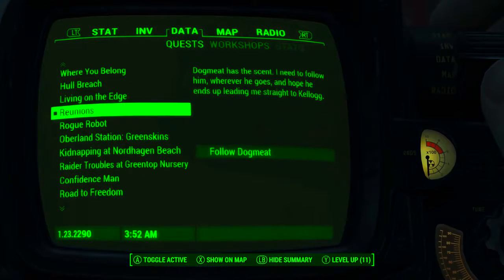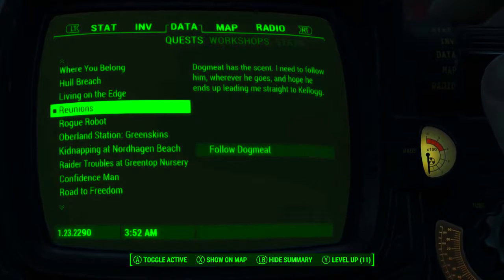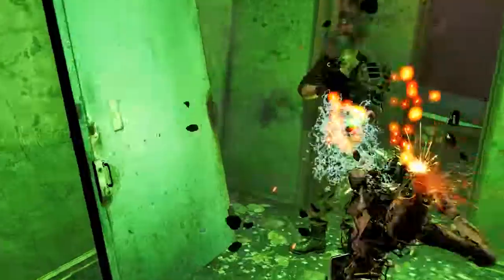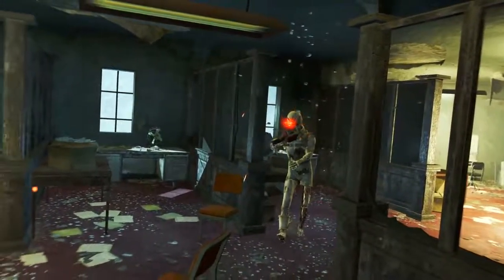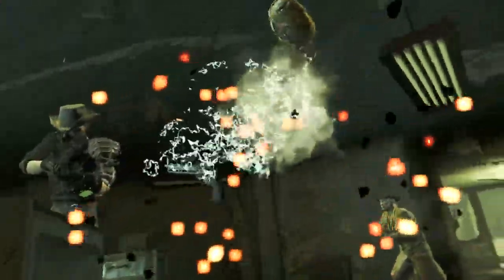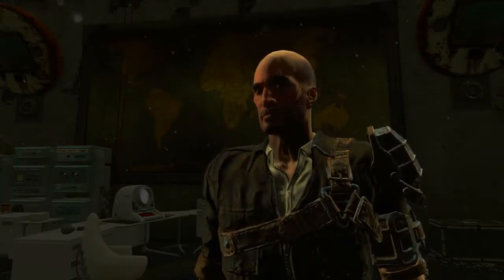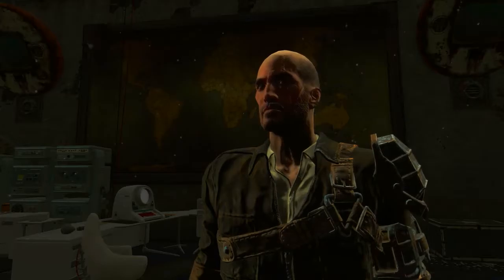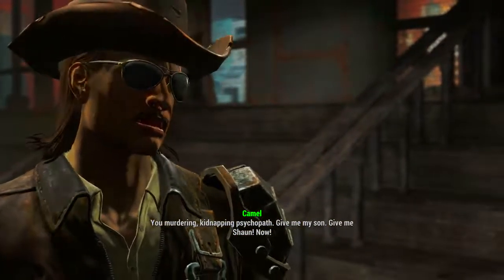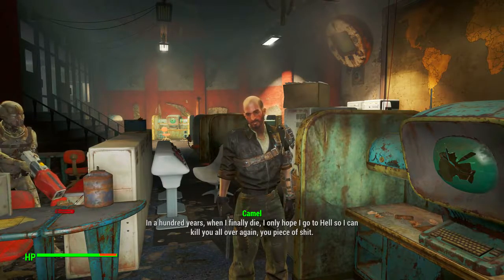To acquire this weapon you will need to be on the quest 'Reunions.' This is part of the main storyline and the quest is received after completing the mission 'Getting a Clue.' A quick warning: during this quest you will encounter a huge amount of enemy synths, so come well prepared for a fight. Eventually you will have to talk to Kellogg, encountered pretty much at the end of the mission, and it's not exactly a friendly chat.